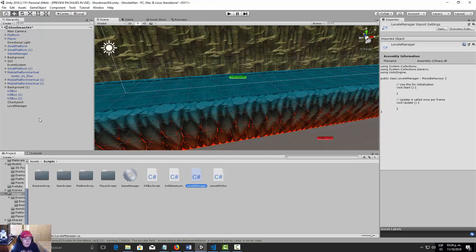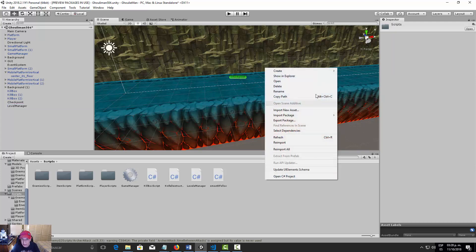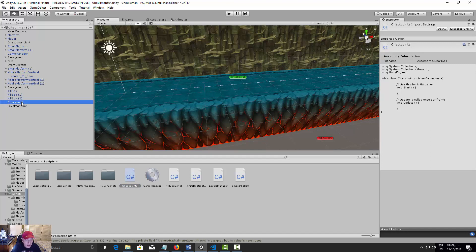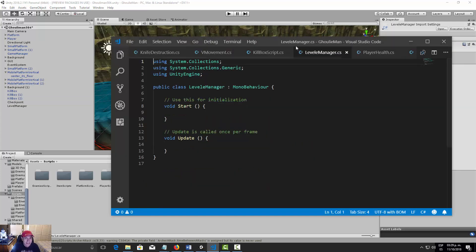We need to assign the LevelManager script to our LevelManager object. Now let's create another C# script — this one is going to be called 'Checkpoints' — and we need to assign this Checkpoints script to our Checkpoint object.